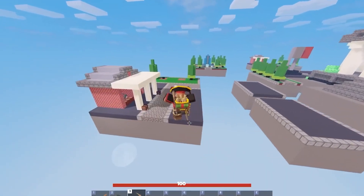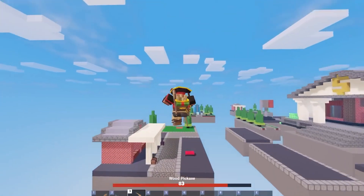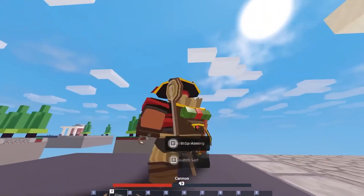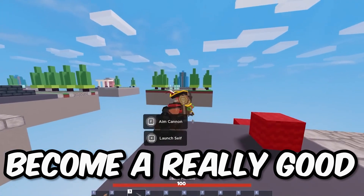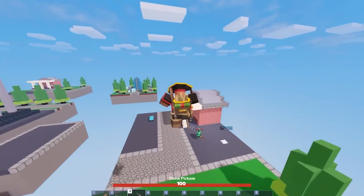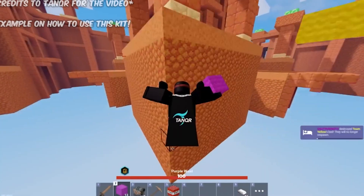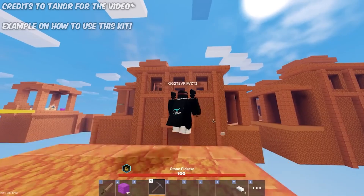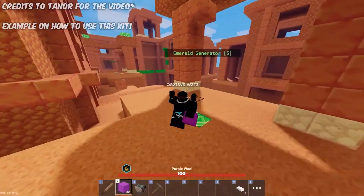You might have seen the Pirate Davey kit before and thought it was the literal worst kit in the game. Everyone really dislikes this kit, but recently it's become a really good kit that just requires a lot of skill to use. The Pirate Davey kit gives the player the ability to buy a cannon, which they can launch themselves out of, making it a really good way to chase down enemies or even rush enemy bases.